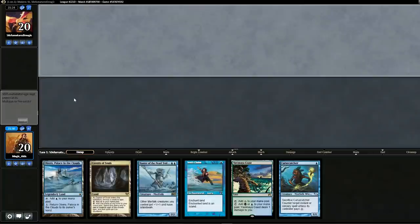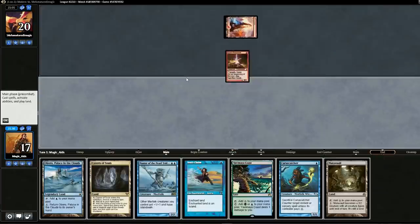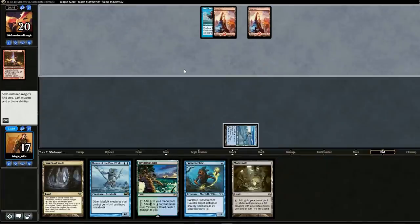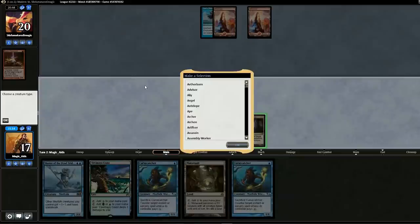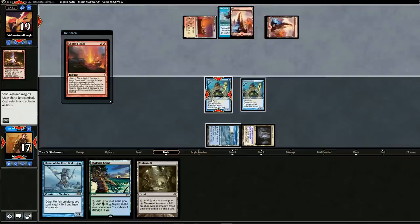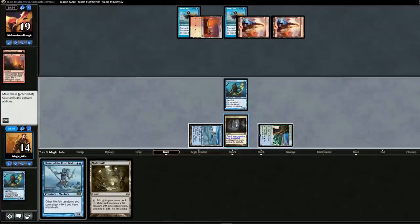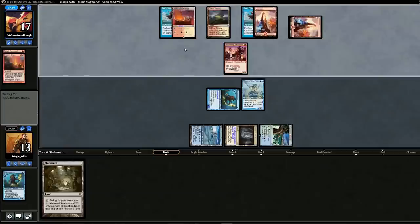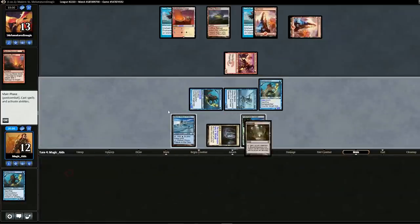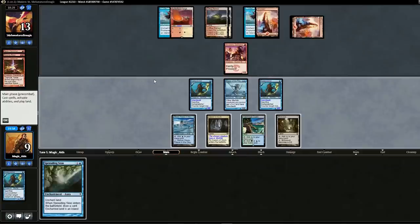No land opening hand — mulligan. New hand looks pretty good, keep. Opponent plays Spark Elemental — not the most insane card ever but pretty cool. We drop Noble Hierarch. Instead of Curse Catcher, we use Sea's Claim to buy time and pass. Opponent drops another mountain and passes back. We drop both Curse Catchers. Turns out it's not mono-red — they have some white, budget Boros without fetches. Another Sea's Claim. We pay one and put it on a land, then drop Master of Pearl Trident and swing in for two. Opponent keeps getting lands — it's Burn, they're supposed to run dry at like two lands.